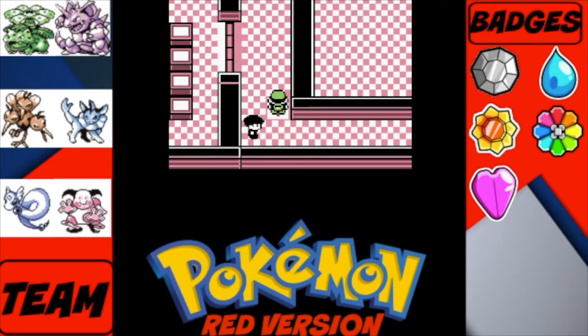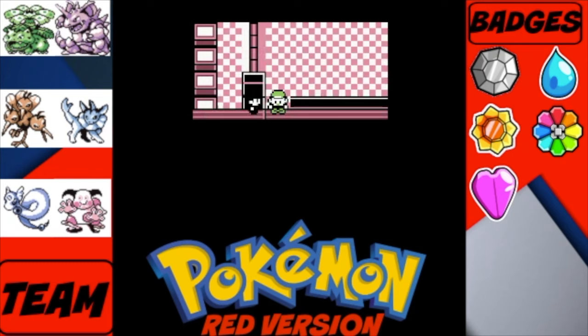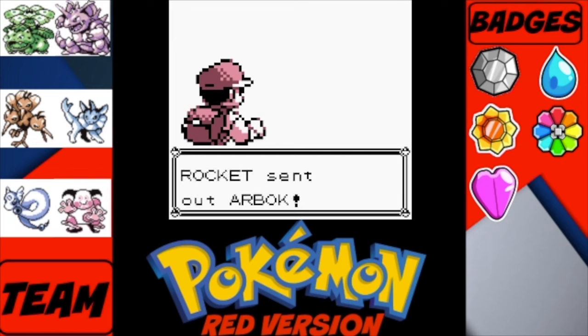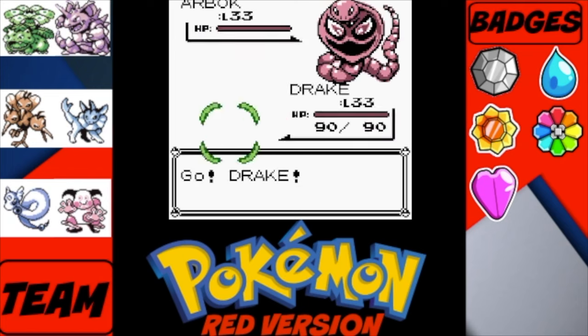Once you get to teleporter G, that brings you to floor 5. You have to battle this guy here — it's key and mandatory. He's just a dude with an Arcanine at level 33, nothing we can't handle.